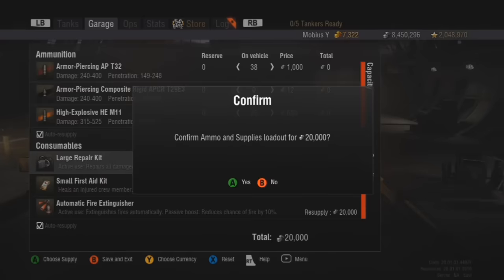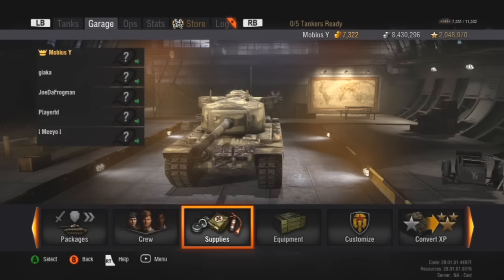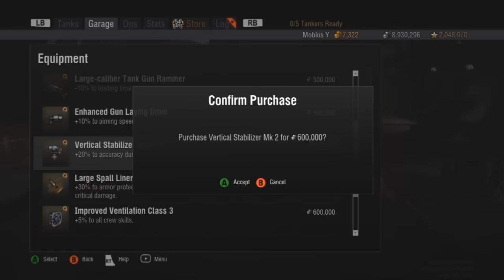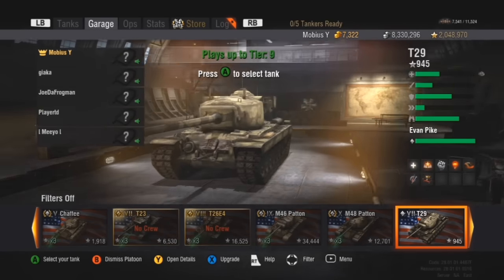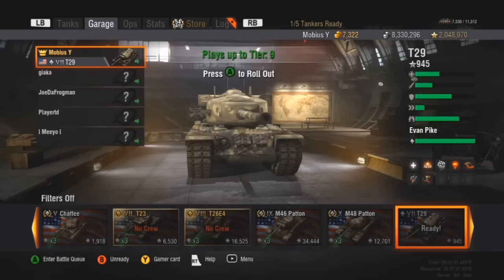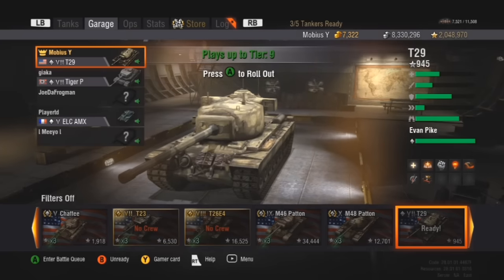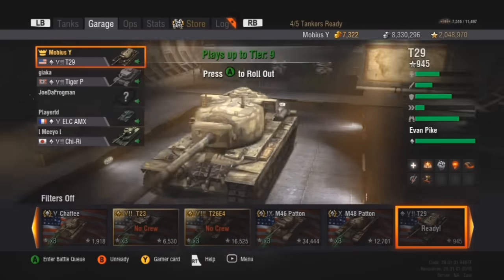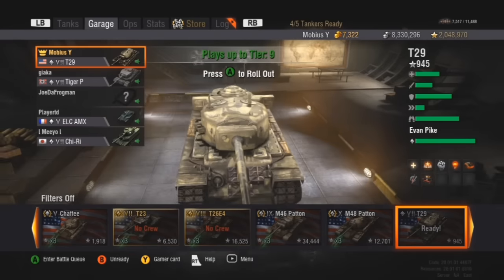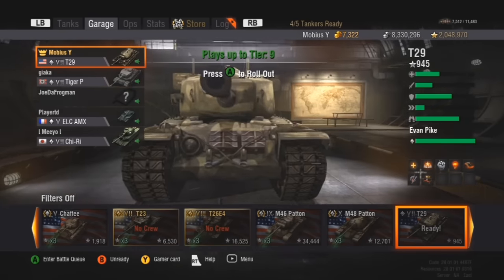I'm going to leave the equipment but change my supplies a little bit. I'm going to change to a large repair kit so I can take off the toolbox and change to a vertical stabilizer — to try and help with that 2.29 aim time on this big gun. I need to aim in as quickly as possible since I'll be right on the front lines. Let's wait for everybody to ready up. We've got G in a Tiger prototype, Player in an ELC AMX, Mio in the Chi-Ri again. Just waiting on Joe. I'm going to use basic hull-down — it's been working really well. Even with the little 90mm gun, this gun should be a lot more tolerable.